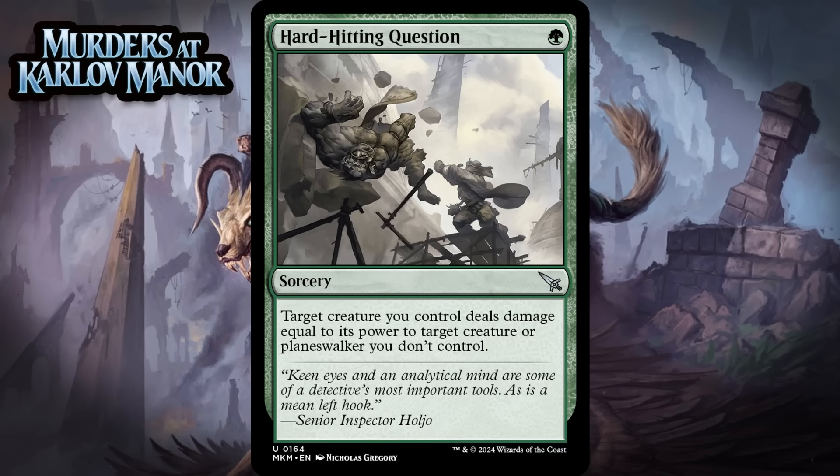Next up, it's Hard Hitting Question, which for 1 green mana is an uncommon sorcery. Target creature you control deals damage equal to its power to target creature or planeswalker you don't control. They've really been pushing these punch effects lately. There once was a time where 1 mana for a straight up fight effect was a nice limited card, but now we get a one-sided fight for the same cost — obviously that's really good. You do need a sizable enough creature to make it work, and you have to pick your spots because removal can be a blowout, but we're still talking about a 1-mana removal spell. This'll feel like a green Swords to Plowshares pretty often. Giving it a B.